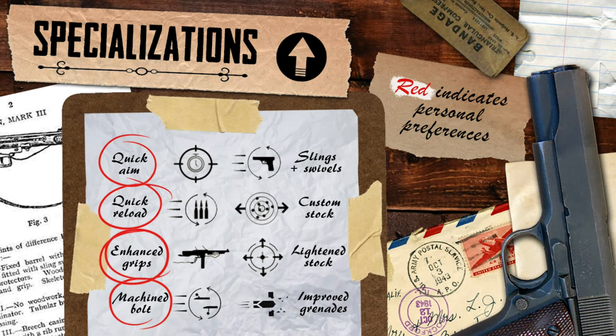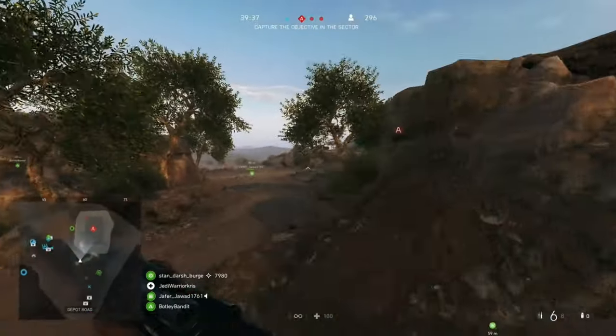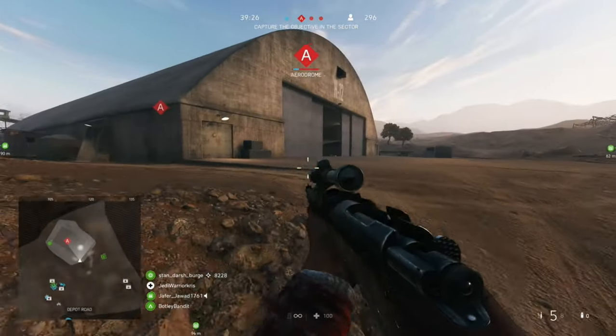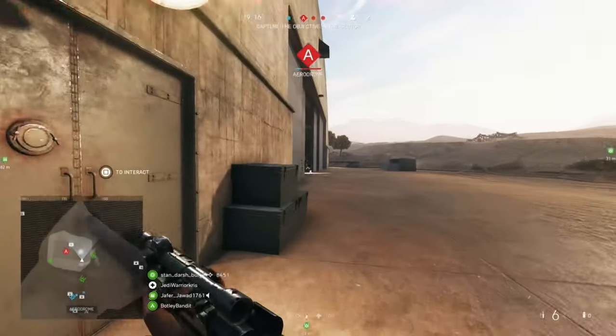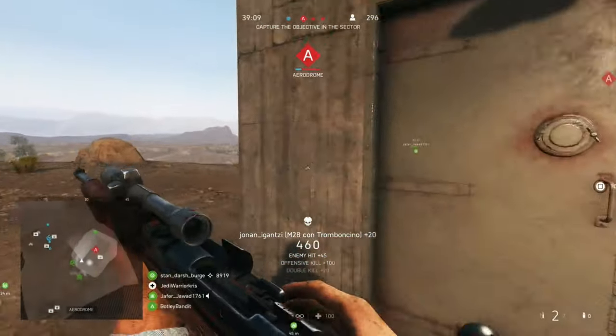Looking at the specialisations, we've got both quick aim and slings and swivels at the top, speeding up ADS times or increasing deployment speeds. I tend to prefer choosing quick aim here just to get a slight edge in a gunfight, which goes pretty well when using the scope. In the middle section, you'll find quick reload and enhanced grips on the left side — making reloads 15% faster while slightly tightening up the hipfire spread — while on the right, the custom and lightened stocks reduce spread while aiming and moving, and let you move around quicker while aiming down sights. Because the gun only holds six rounds max and you'll be reloading a lot, I tend to prefer going down the left side for that slight reload reduction.